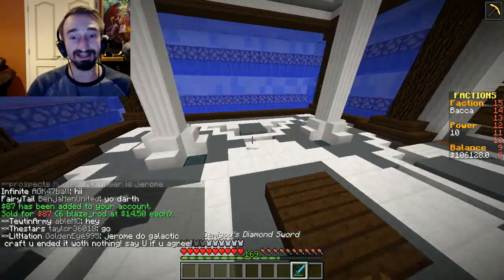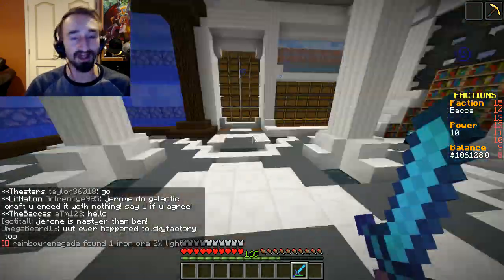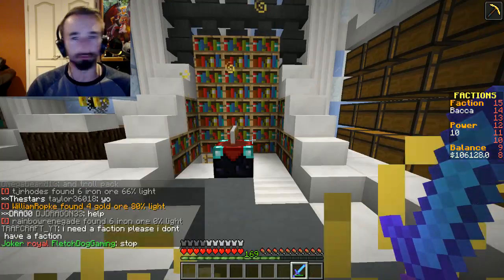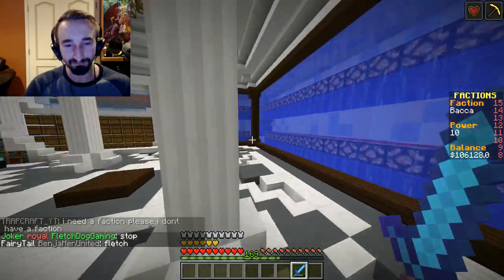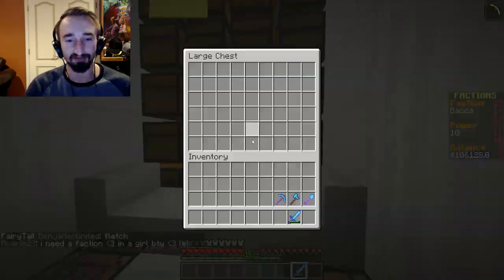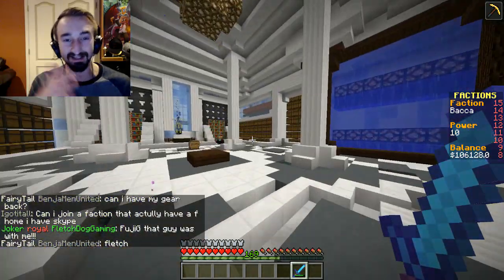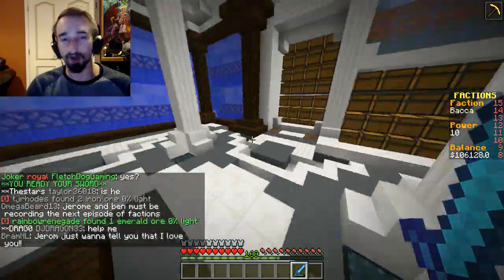You get $14.50 for each blaze rod. Imagine if you spent hours there — I have over $100,000. You get a lot of money easily from that. However, the blaze spawners are very costly, so it has its trade-offs. On the same floor, we do have our anvils, our enchanting corner, and another one as well just to make it symmetrical. We also have more chests you can access for storing items, and some open chests for less valuable items that, if anyone breaks in, they can loot instantly. But the more valuable items you'd put in the secure system, because they'd have to destroy it with TNT cannons to access it.